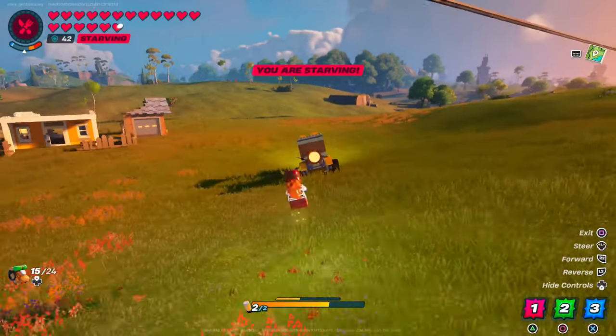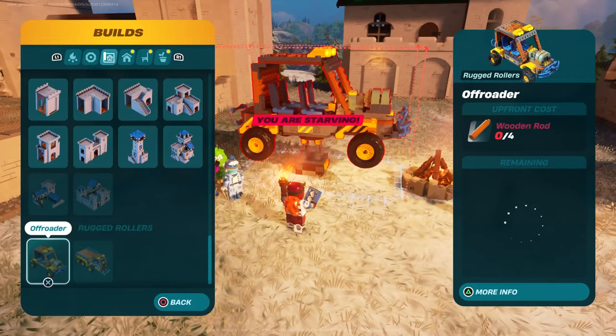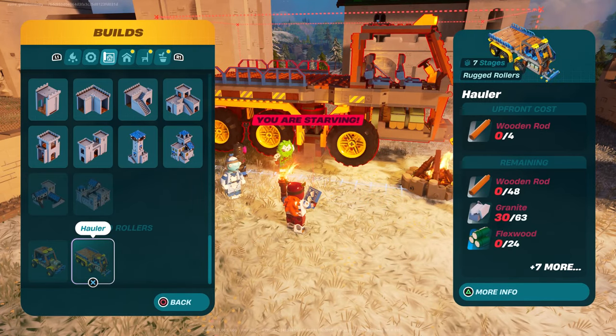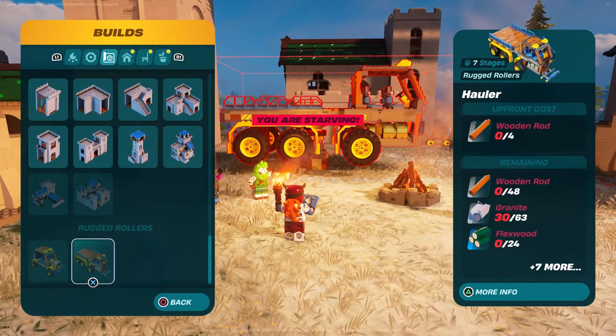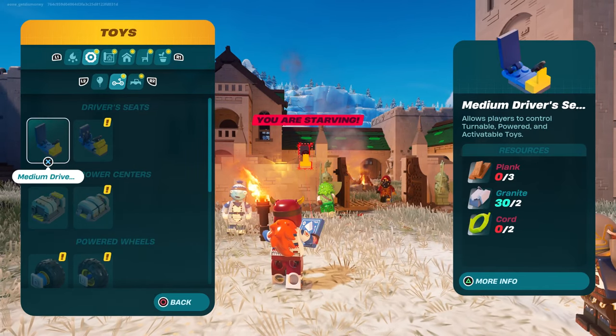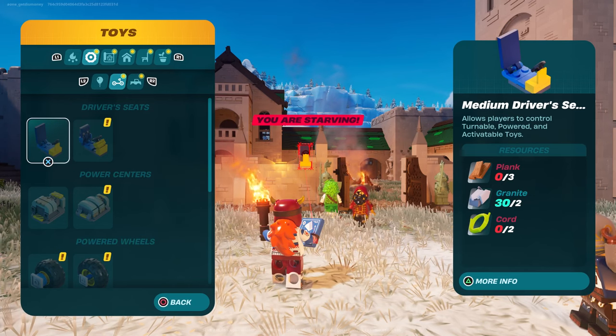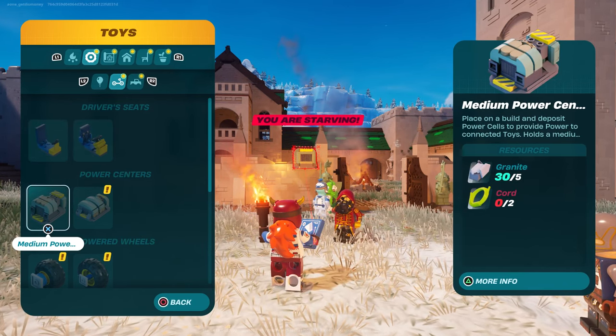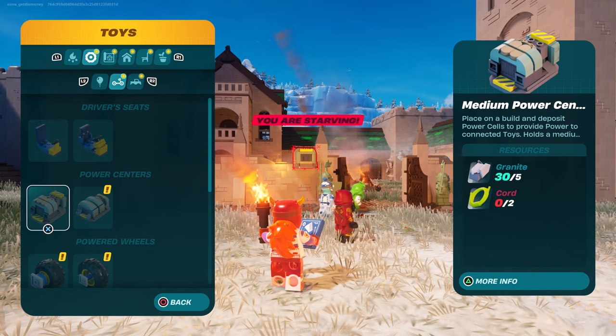First, let's explain how to unlock the vehicles. I already had the off-roader unlocked. If you don't have it unlocked, all you'll need to do is put flex wood in your inventory. You can find flex wood in the dry valley biome. That not only unlocks the off-roader but it also unlocks all of the pieces used to build it, so technically you can use those pieces for other builds.